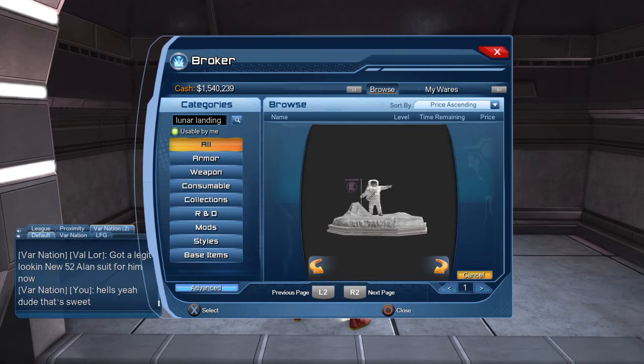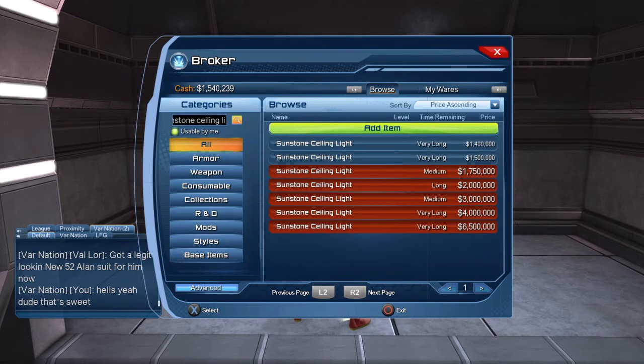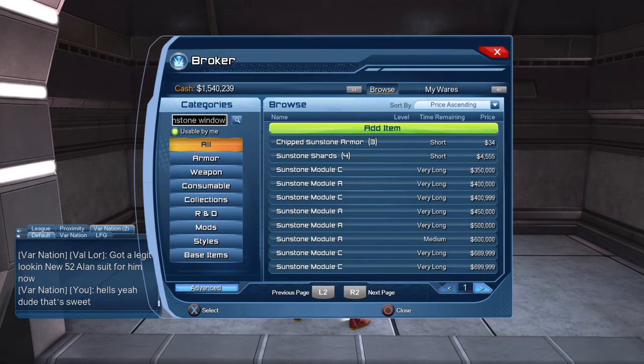That is nice. I like that. I wish I knew how big they were. I would say that's pretty good size. The Sunstone ceiling light — 1.4 is the cheapest we can get it for. I have to say, that's worth it. Make sure you look at all of them. I'm not going to buy that one. I think I know which one I want, but I just don't know what it's called. Sunstone window — it basically looks like the room divider, only a window. It's really cool.